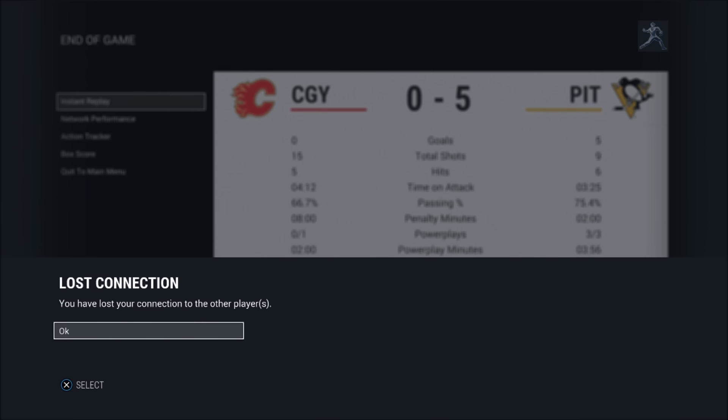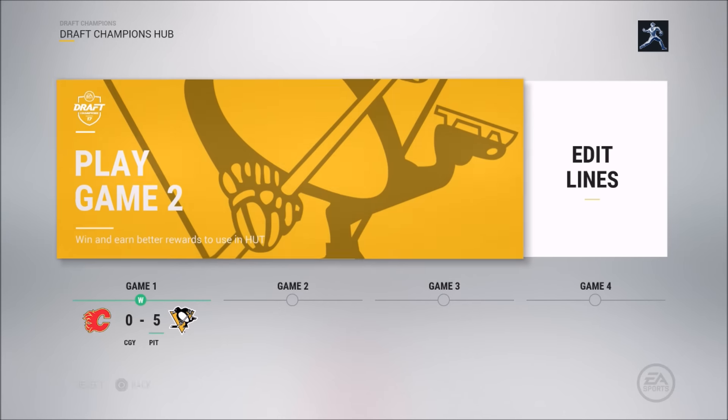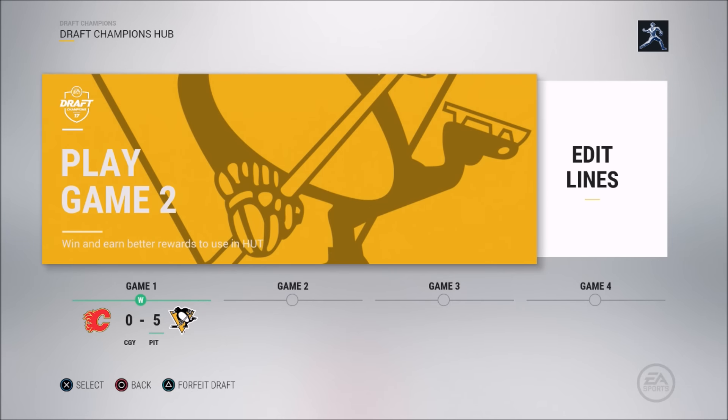Now he quit — lost connection to the other player. 5-0 win. That was a long enough game so I'll include it and show you what the Draft Champions menu looks like. So as we load up the menu — he actually had more time on attack than me but I just buried more. You can edit your lines. Game one: 5-0. If I win them all I'll have enough to get two golds, if I win two games I can get one gold. You get collectibles — that's how it is.